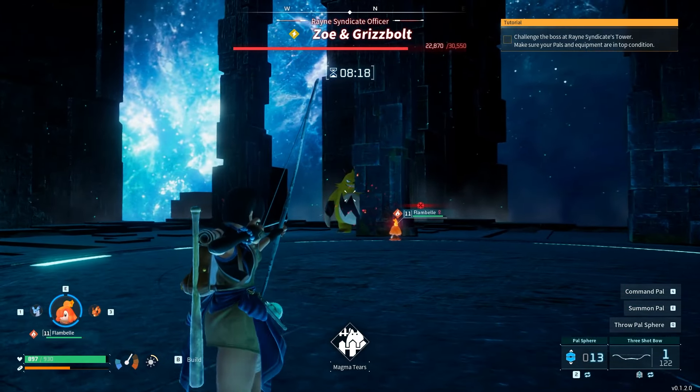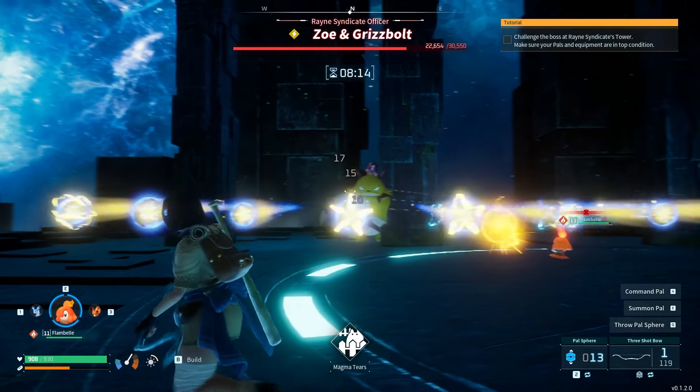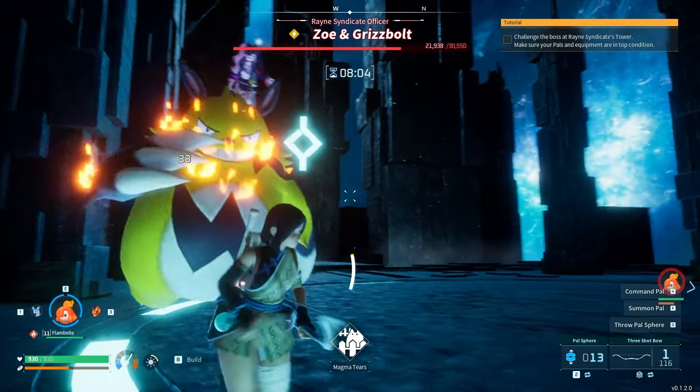Grizzbolt's first mechanic is a conal lightning orb which comes very fast — you either want to step between the orbs or dodge roll as they get to you. Grizzbolt also uses a lightning attack that travels in a straight line towards you very quickly.